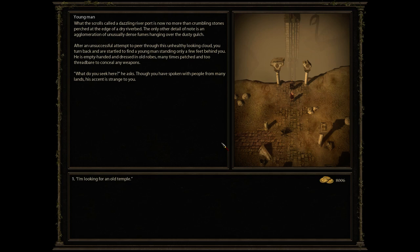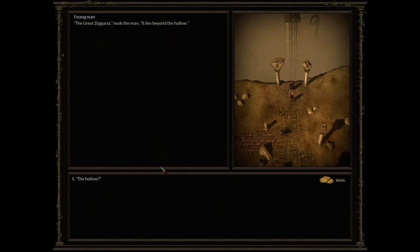After an unsuccessful attempt to peer through this unhealthy-looking cloud, you turn back and are startled to find a young man standing only a few feet behind you. He's empty-handed and dressed in old robes, many times patched and too threadbare to conceal any weapons. 'What do you seek here?' he asks, his accent strange to you. 'I'm looking for an old temple.' 'The Great Ziggurat? It lies beyond the hollow.' 'The hollow?' 'It was a lake once, but the gods cursed it,' explains the man.